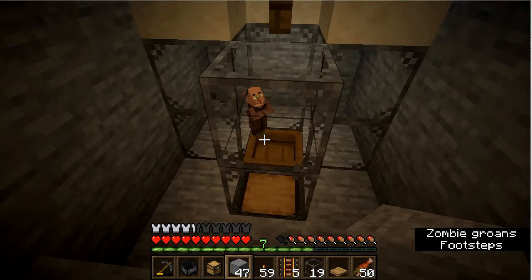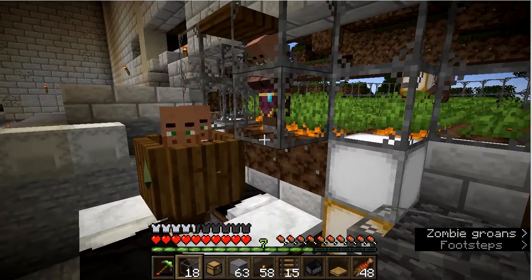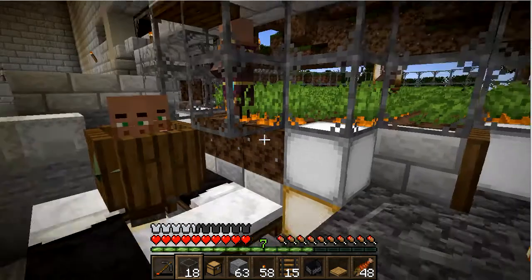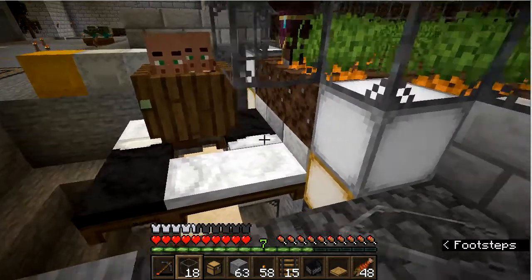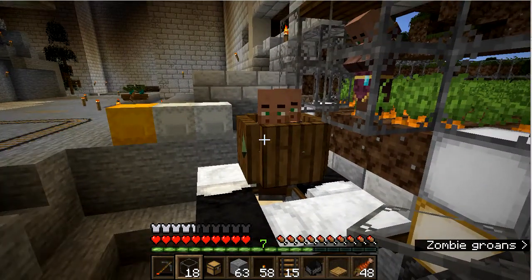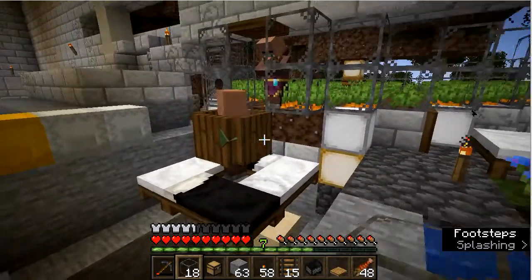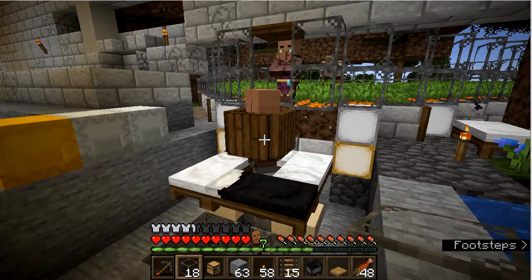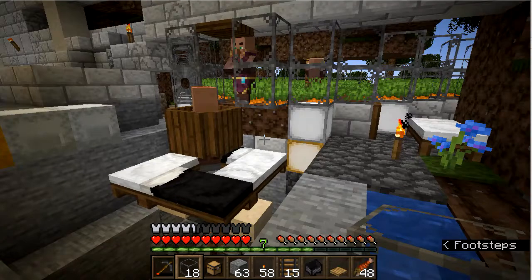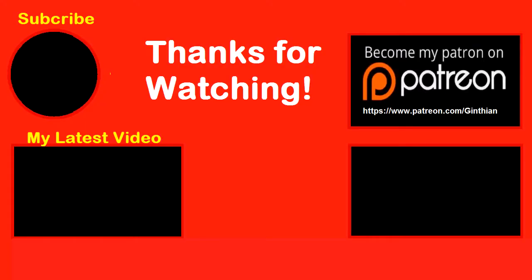Now this will continue to produce baby villagers. Look who showed up — the other villager that had run off has found his way into the farm where the farmer is. I'm going to have to get rid of him because I have no idea what that will do to the efficiency of the farm. Thanks for watching and goodbye.